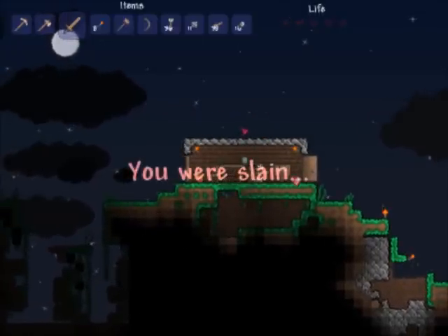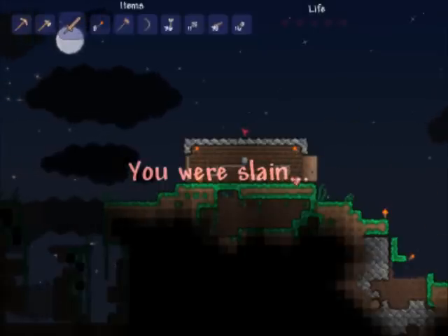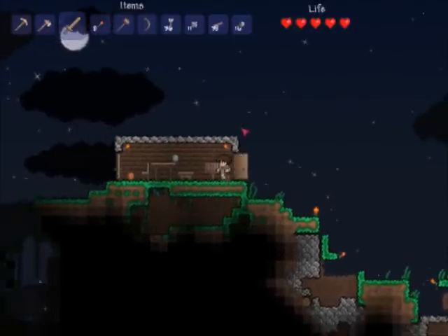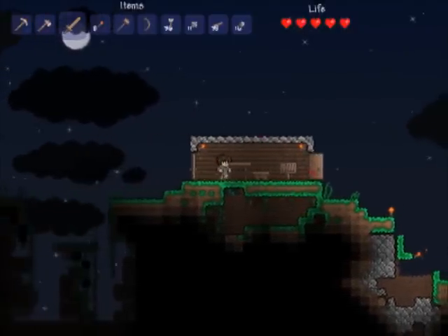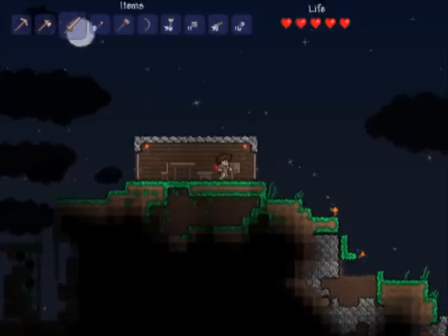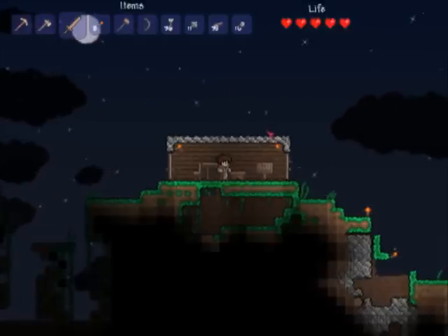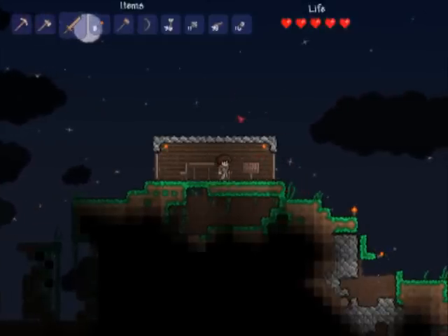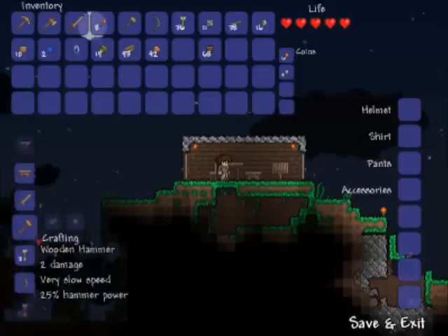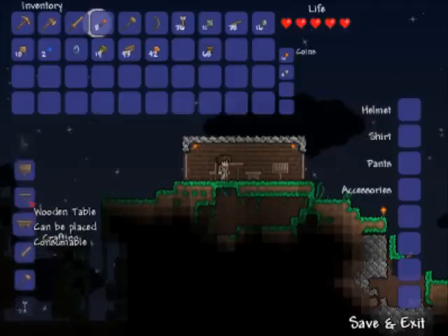I think I spawned pretty much right here. The only thing you drop is your money - you don't drop your items when you die, so that's a good point. I died inside my house so I didn't really lose too much. I think that's about it for now. I'll do some more cave exploring, look for some more items or something in the next video. I know I'm trying to build a furnace but I can't remember what I need - I probably need more stone or something. Eventually I'll have enough materials to build the things I'm looking for.